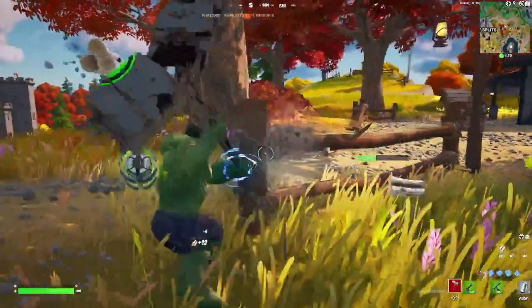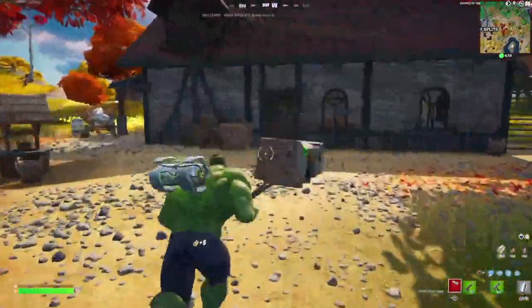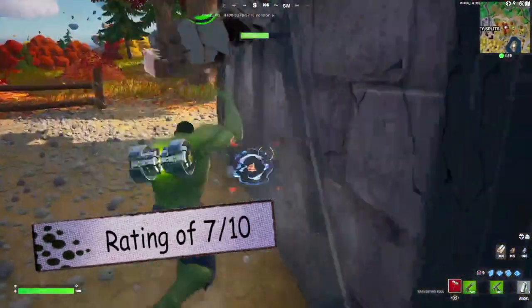Now the backbling, the Gamma Chamber — it does charge up with more eliminations you get, which is very cool. So for my final rating for Hulk, I'm gonna have to give Hulk a seven out of ten.